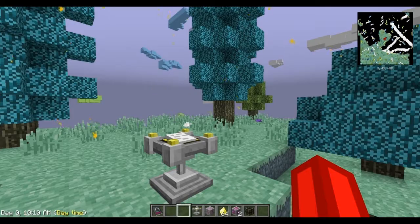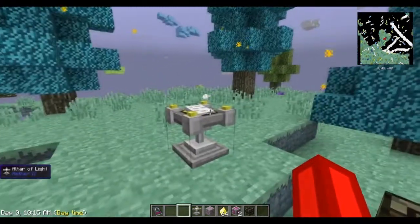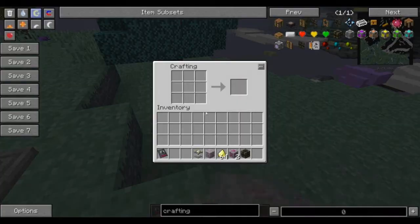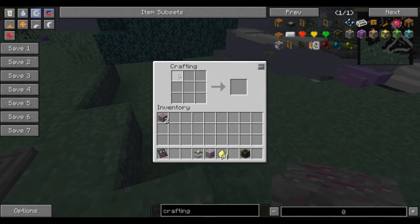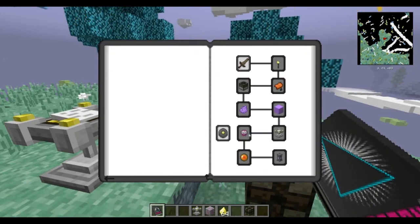After you have found it — it is very difficult to find, it's very rare in this world so you'll be digging it up like crazy — but after you've found it, you need to enchant it so that it can be used to make the armor for one of the quests. If you're looking at the quest book, it's this one right here.